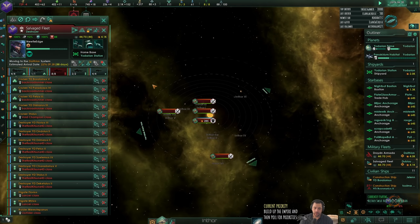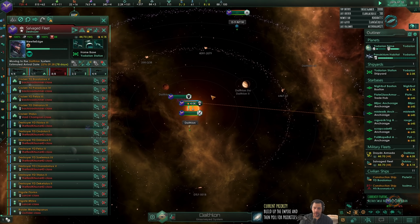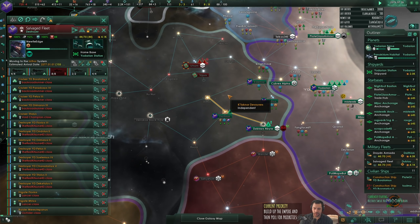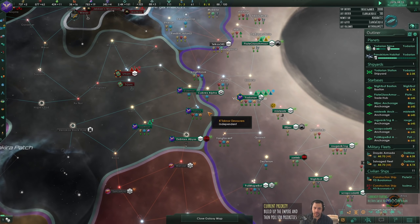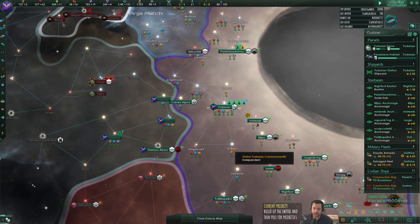My fleets somehow stopped following one of them. The droidens are supposed to be following the salvaged fleet. I can have them split up as long as they don't have star bases. These devourers only have a 400 fleet and I have a 4,000 fleet - so I'm 10 times their size unless they're hiding something. I really did pick a good time to attack them.